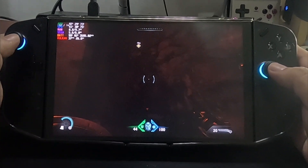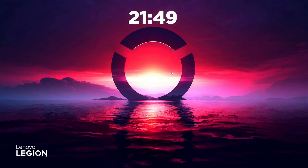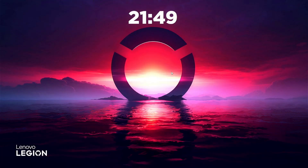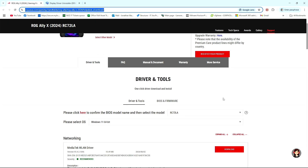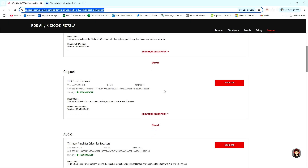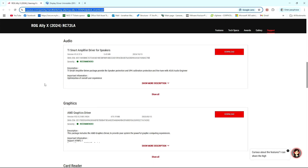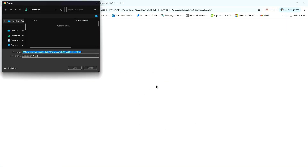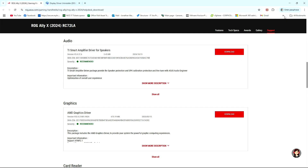Pakita ko sa inyo yung paano i-install yung latest AMD. Andito na tayo sa desktop — ang gagawin nyo lang is punta kayo ng browser nyo. Itong link na to, post ko sa description — ito yung link para sa ROG Ally X. Kukunin natin yung driver nila, sila yung nag-update ng drivers para sa 25.5.1. Scroll down dito sa graphics, then download nyo sya. Since na-download ko na sya, punta kayo ng downloads folder nyo.